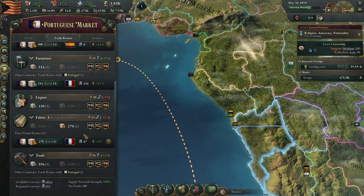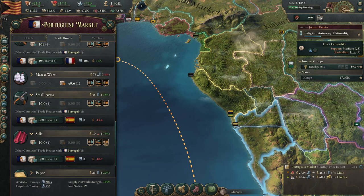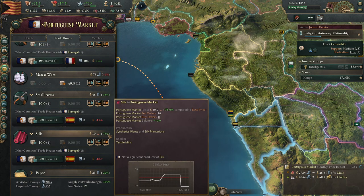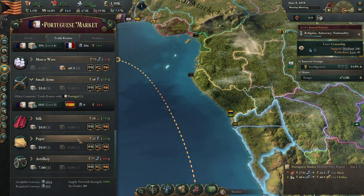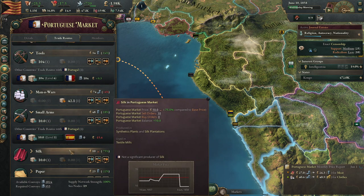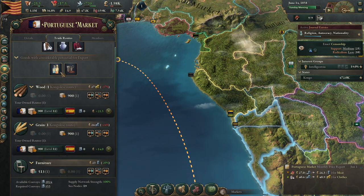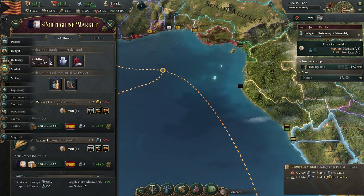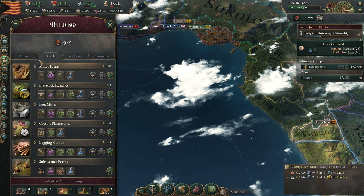Cloth is OK. We can have one additional trade route right now. Silk is something that — ooh, it's super cheap. Paper is cheap. Artillery is expensive. I don't think we need to import anything right now, actually. I'm going to let Portugal manage that. I just want to export. Do we have any coffee? No, we don't have any coffee. I don't know why I would export that.